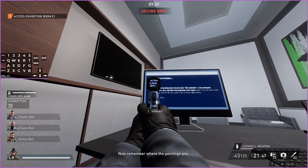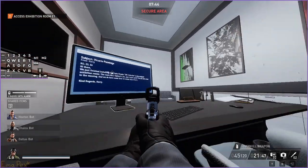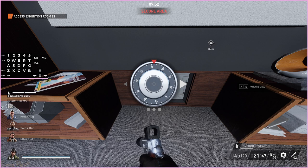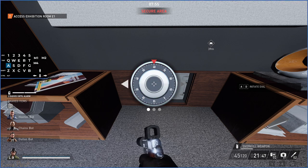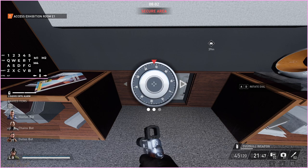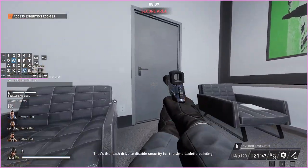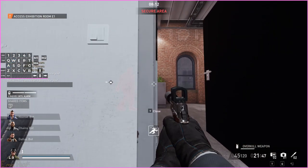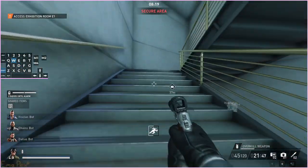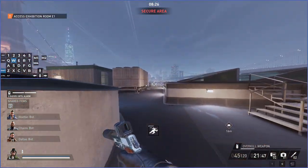If you only care about the mission bags, the Uma painting is always E4 or E7. The carrier paintings are either E3, E5, or E6 — it'll always be two of them, so you can use that to figure out which room you need and ignore the other room. This safe is essential — you need to open this safe because it contains the USB that you need to disable the security on the Uma painting. If you don't do this, you literally cannot get the Uma painting.